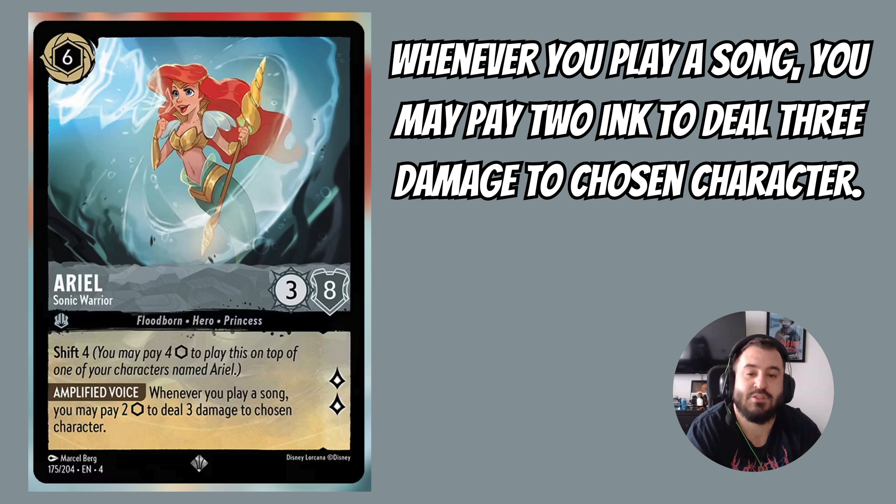Next up we have Ariel Sonic Warrior. This is a 6-drop inkable card that's 3-8 and quests for 2. It shifts for 4 and has the ability: when you play a song, you may pay 2 ink to deal 3 damage to a chosen character. I don't think this card is that playable. Some Steel Song players will fit it in since they're already running Spectacular Singer, making it easy to shift in. But it's too expensive — paying 2 to deal 3 is quite costly. It will get some play but I just don't think it's that great.